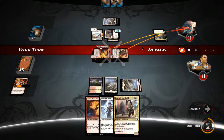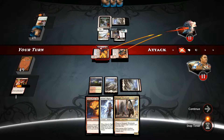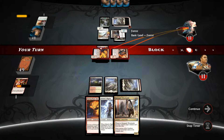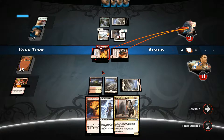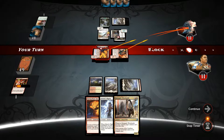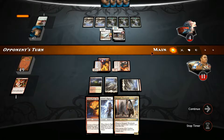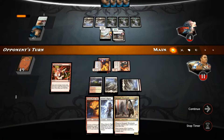Let's go ahead and attack. He might have a pump spell for one green - the one that pumps you for every forest, Primal Bellow, that's what it's called - which can bump him up to a 4-4. He has 3 forests now. I'm just not going to risk it. Let's hit for 7. I wouldn't say no to topdecking another Traitorous Instincts.